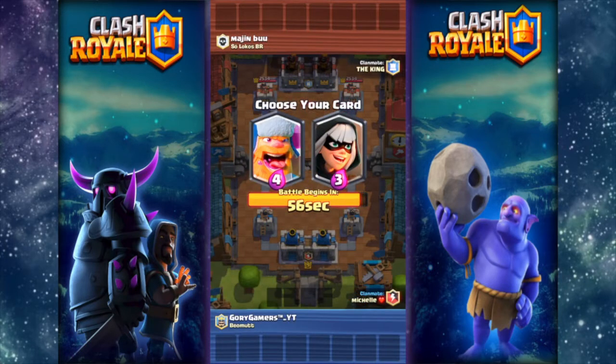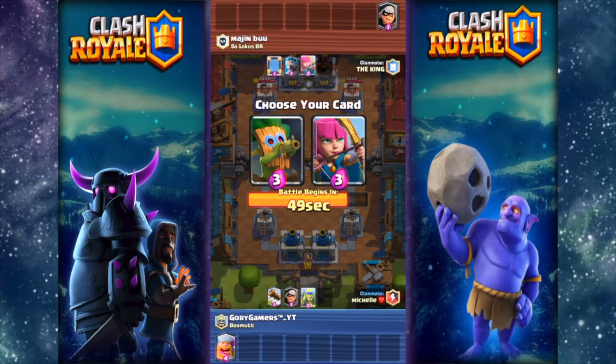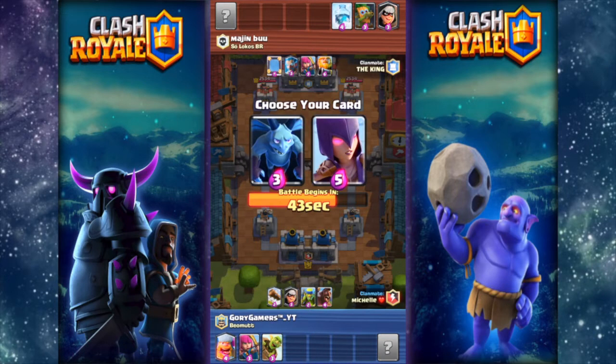Lumberjack or Bandit — this is kind of a tough choice. Let's get the lumberjack. Archers, okay. Our teammate already has a bandit, so that's fine. We need the goblin barrel and the witch.